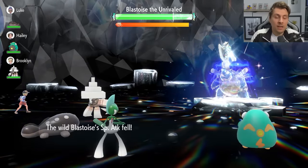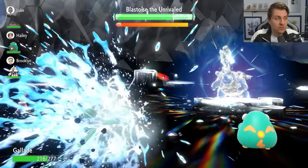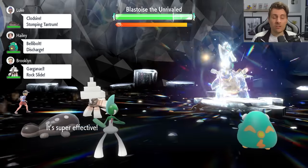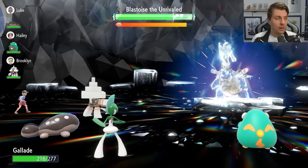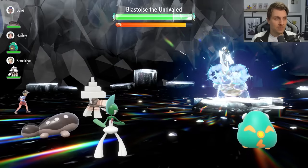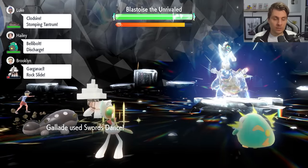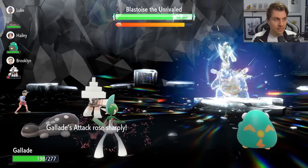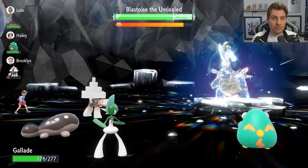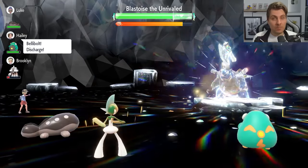We start the raid with Mystical Fire to reduce Blastoise's Special Attack by one stage, then use another Mystical Fire on turn two. You'll take attacks, but Gallade's Special Defense lets it soak those up easily. Turn two, lock in another Mystical Fire to keep Blastoise in check. The Shell Bell item gives a little HP recovery every time we attack. Hydro Pump is doing noticeably less damage now. The next few turns we go for Swords Dance.